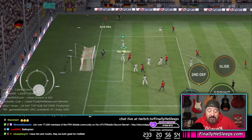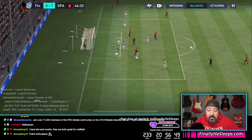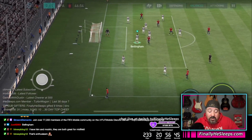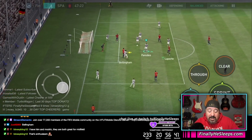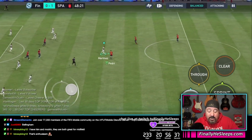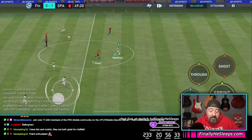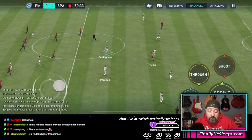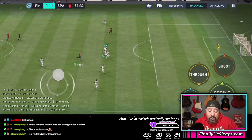We keep getting these higher and higher rated cards from these events, and it seems like more and more everybody has rainbow — that seems to be the go-to skill for anybody with decent foot skills. But we're way past that now. Anybody with roulette seems to be a better option for what we're doing. Bellingham has that roulette to work with.